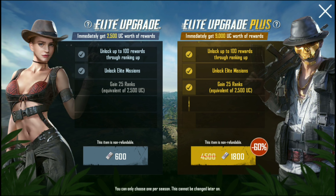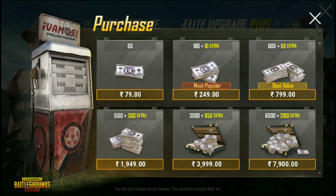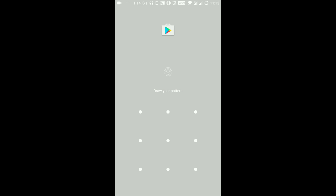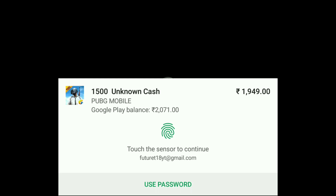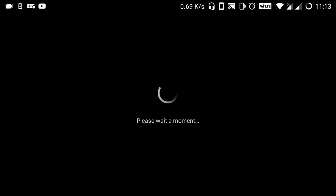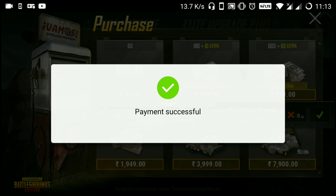I have 4 UC and today I will teach you how to buy Royal Pass in 4 UC. Go here and click here — you will see you have UC, you don't have to buy it separately. Click OK, click here. One tap buy — or whatever. The fingerprint is not working on my OnePlus. OnePlus 5, I cannot say anything. Please wait — timing and purchasing successfully!